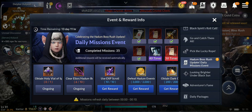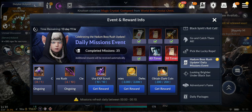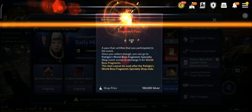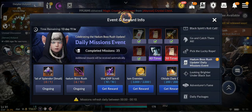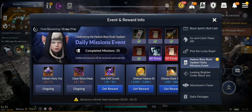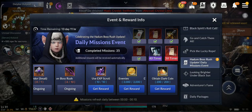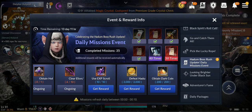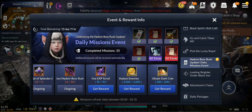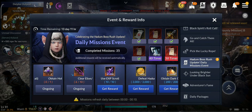This one was extended for another week so everybody can get the chance to get these fragments. We're getting chaos crystal, shadow note, hadum tokens so we can use hadum, more dust, and ancient gold coins. We have 2 more weeks to finish this one — I already completed 35, and today will be 40.